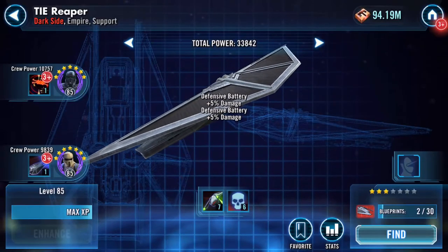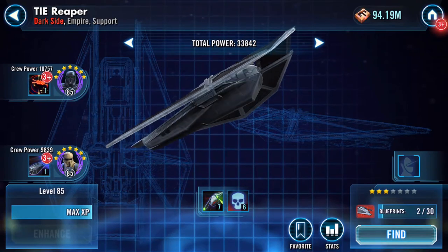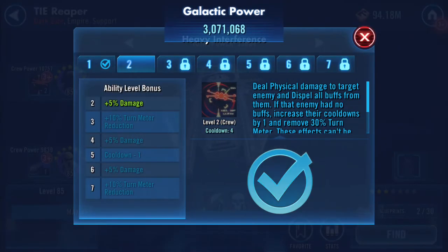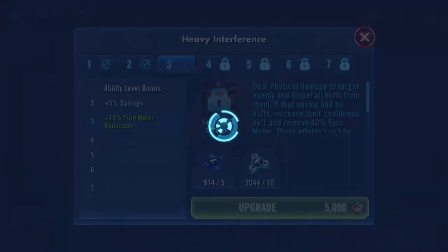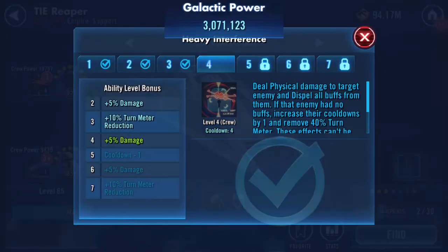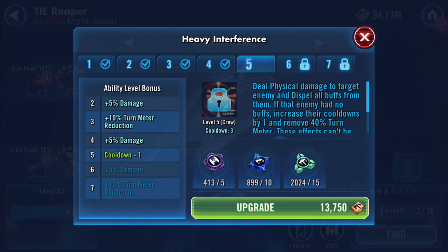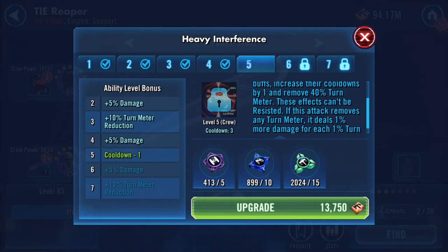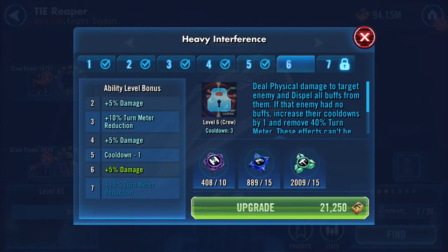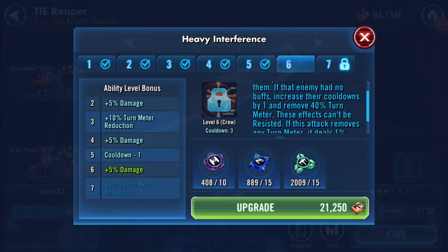Then we've got the pilot's abilities — deal physical damage to target enemy and dispel all buffs from them. If that enemy had no buffs, increase their cooldowns by one.